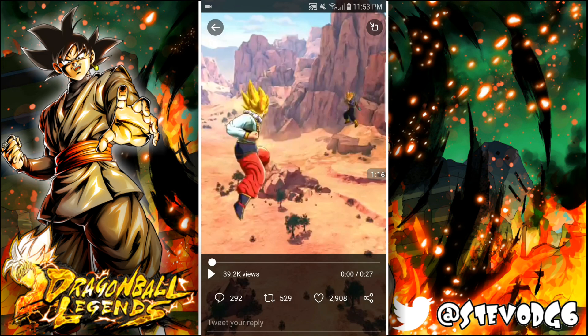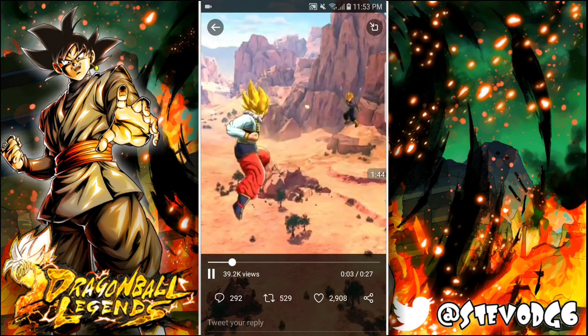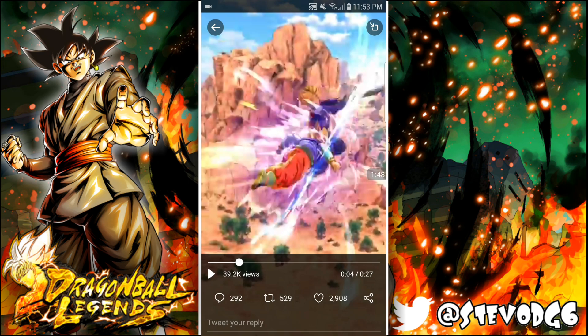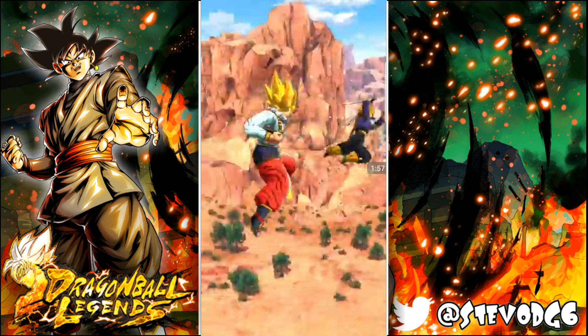I'm gonna let you guys listen to the audio yourselves via the description link. Now watching what this Goku does — I noticed that Goku already uses Instant Transmission, so you can use it as a second evasion. Right here, I noticed Trunks is facing the other way — we're actually behind the character when he uses Instant Transmission, which is a new camera angle.